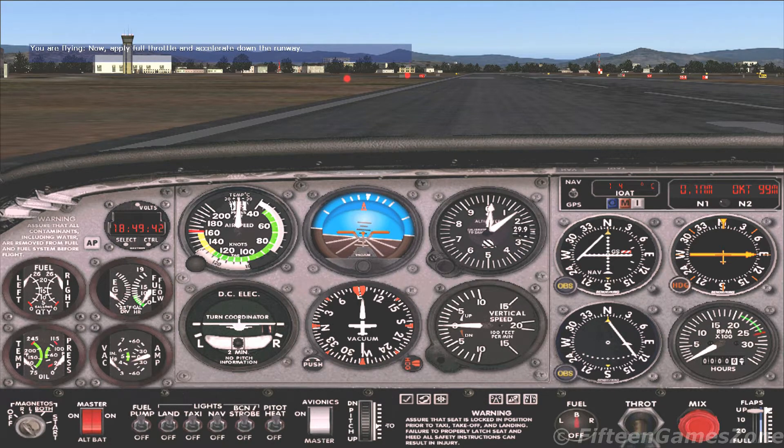I want you to release the brakes by pressing the period key, then apply full power by pushing the throttle all the way forward or pressing the F4 key.